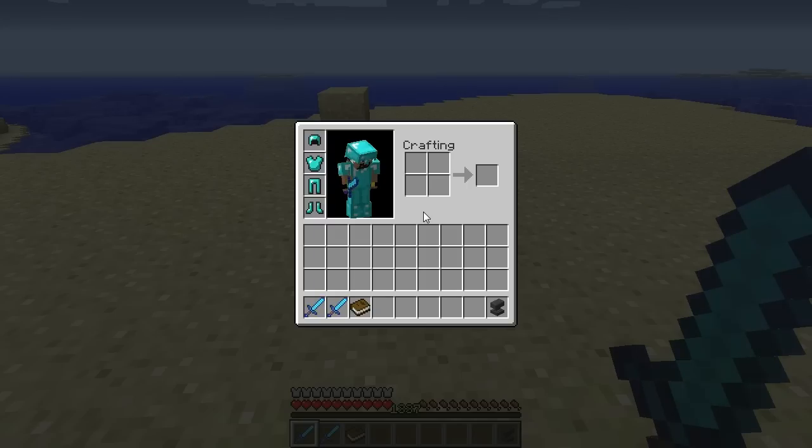Now anvils can be used to enchant a variety of things, such as a headplate, breastplate, pantplate, and feet. It can be used to enchant diamond swords, and even things such as books.